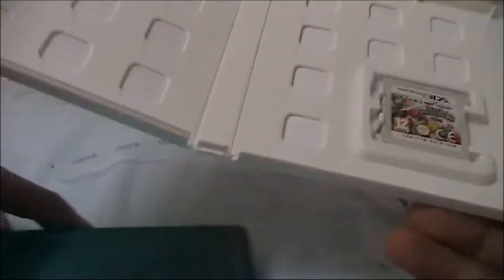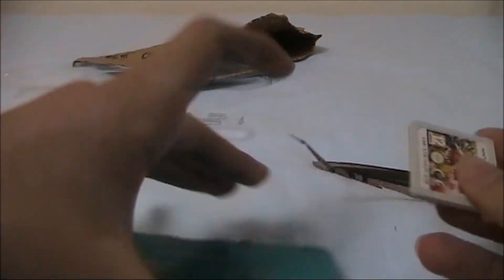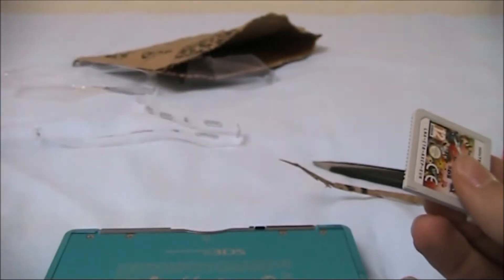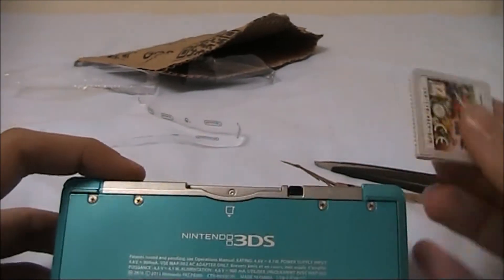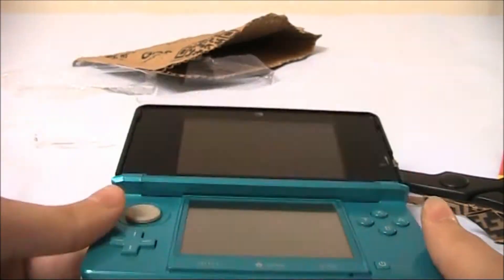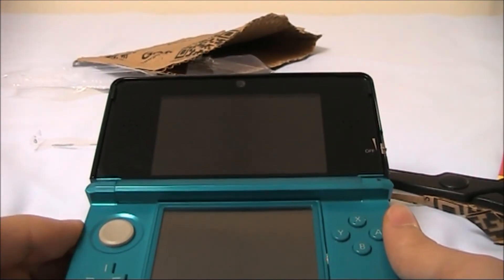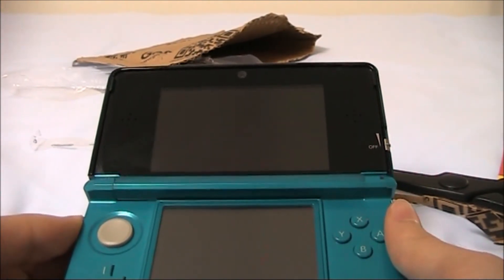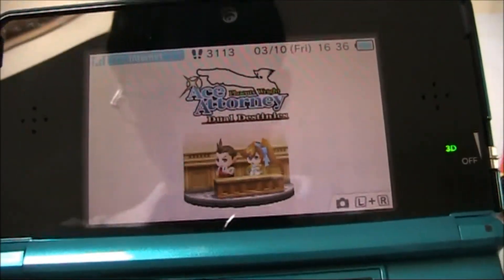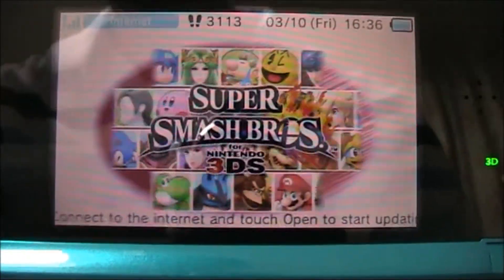Let's put the cartridge into the 3DS and have a look at it. The game currently in my 3DS is Professor Layton vs. Phoenix Wright: Ace Attorney. I'm actually a really big fan of the Ace Attorney franchise — thanks to Mega Man and G for getting me into it. Let's turn it on. There's Ace Attorney: Dual Destinies on the home screen. And there you have it — Super Smash Bros. for the Nintendo 3DS.